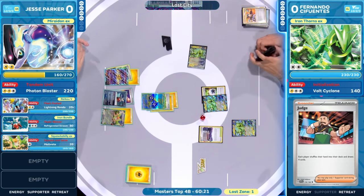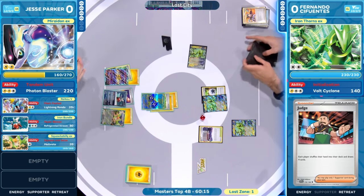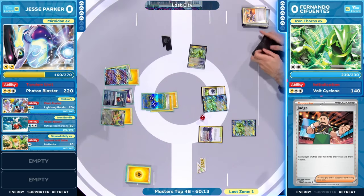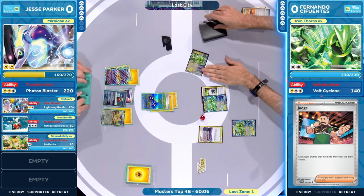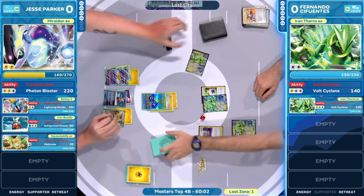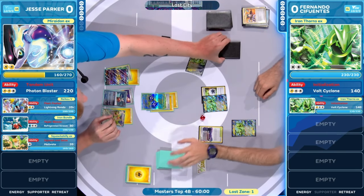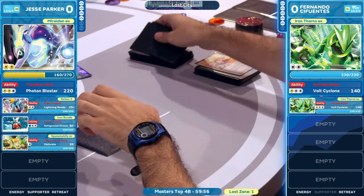With this Judge, still questions need to be answered. First of all, where's that Lightning Energy? You need to attack this turn — you need to continue to put pressure on this Mariodon. Four cards is not a lot, but we've seen Fernando cash in on this once before. It all comes down to this Judge. This is so essential for both of our players — four cards each, leaving it up to fate.